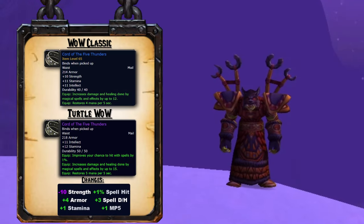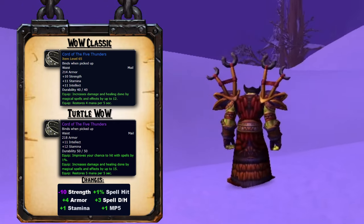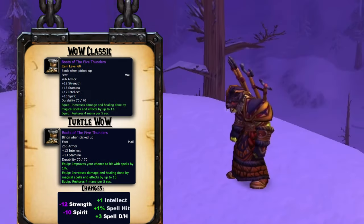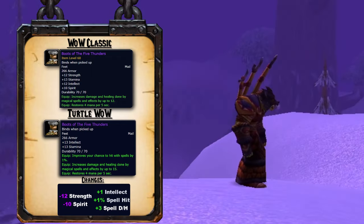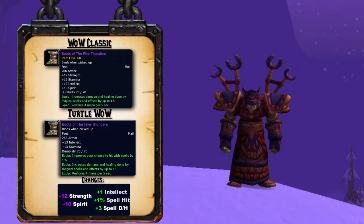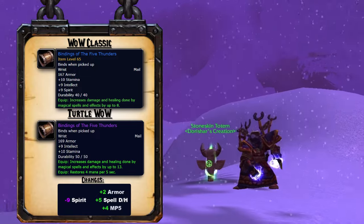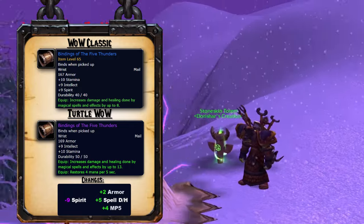Chord of the 5 Thunders has lost 10 strength, gained 4 armor, 1 stamina, 1% spell hit, 3 spell damage and healing, and 1 mana per 5. Boots of the 5 Thunders have lost 12 strength, 10 spirit, and gained 1 intellect, 1% spell hit, and 3 spell damage and healing. Bindings of the 5 Thunders have lost 9 spirit, gained 2 armor, 5 spell damage and healing, and 4 mana per 5.